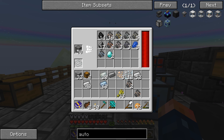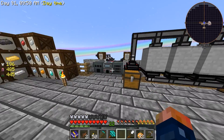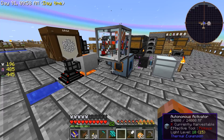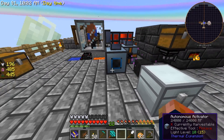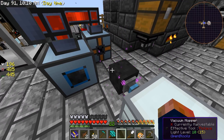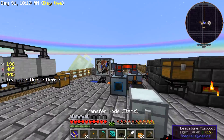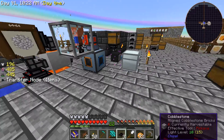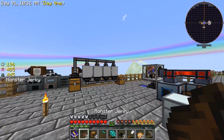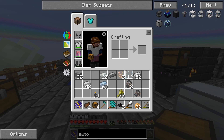Look at that - we already got diamond! This might be a fortune enchant, I don't know. It seems to be doing pretty good. What I might do is have this auto sieve empty its inventory - probably have to use an item transfer node - and have it put its items in a chest. I have chests in my inventory. Actually just put it in here - that's probably what I'll do.